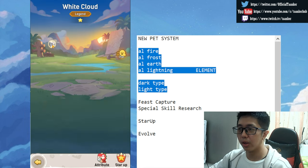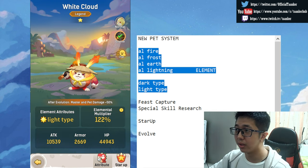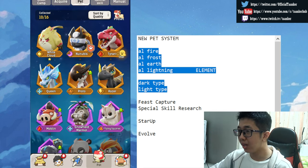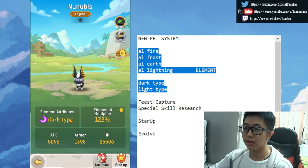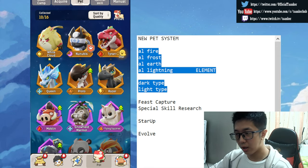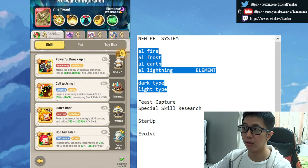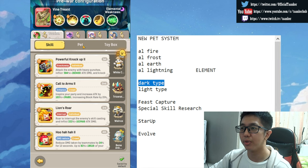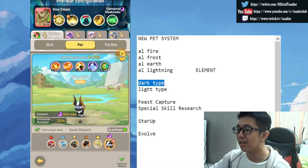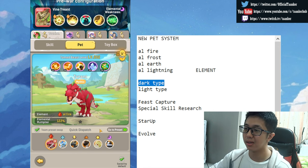This is not the best pet, but they changed the name — the normal A1 is now called White Cloud, which is a light type. Nunubis is still the same name and is a dark type. When you face a boss, you have to click on the pre-war configuration and look at the elemental weakness. For example, if the boss is a dark type, you instantly know you need to switch your pet to dark.